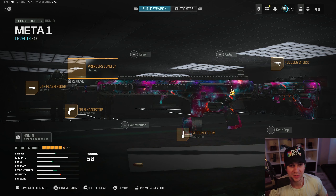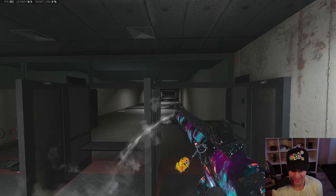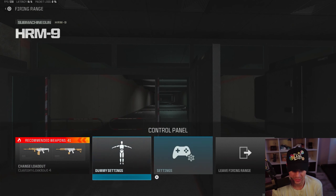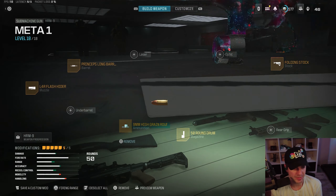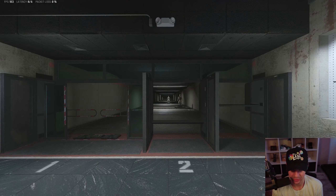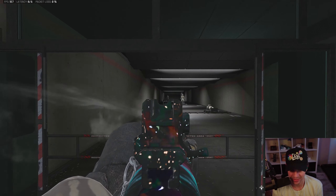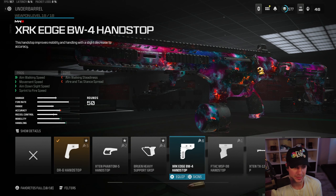Here's what the long barrel HRM9 looks like shooting — I love the thin iron sight and the recoil is really controllable. It has that fast TTK threshold all the way up to 14 meters and you still feel relatively fast. If you want to experiment, you could take off the DR6 hand stop and add high grain ammo for range up to 16 meters, though you do lose some sprint-to-fire. Overall, this or the XRK Edge hand stop version are both solid options for this build.